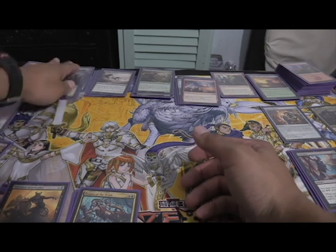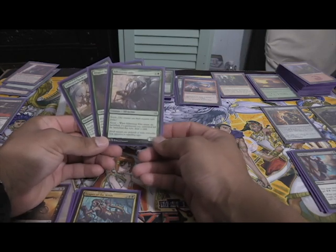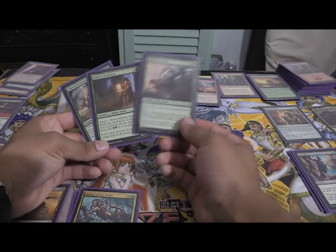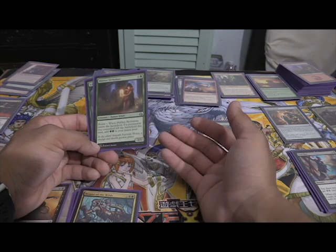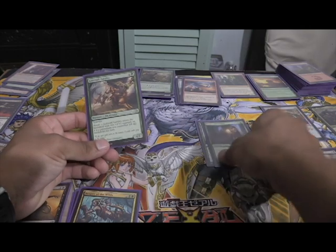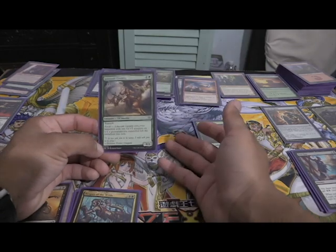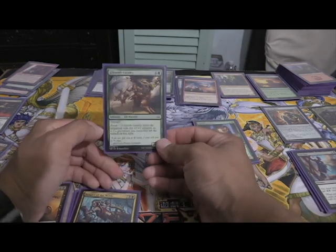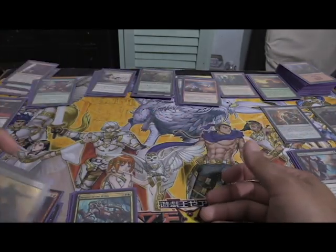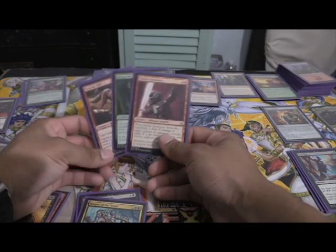Other than that, you have three revolt cards from the Kaladesh block. Silkweaver Elite has reach as a 2/2 with revolt — when it enters the battlefield, if a permanent you controlled left the battlefield this turn, you draw a card. Fen Herbalist with revolt — when it enters the battlefield, if a permanent you controlled left the battlefield this turn, you add two green mana to your mana pool, so it basically costs free if something left the field already. Lifecraft Cavalry is four and a green with trample, and enters the battlefield with two +1/+1 counters on it if a permanent you controlled left the battlefield this turn. There were other revolt cards in the thousand pack, but none of them really worked out that well.